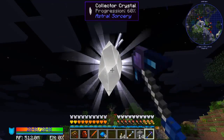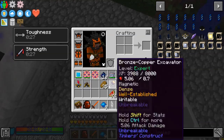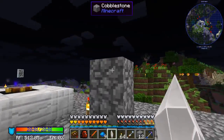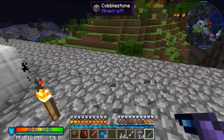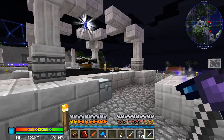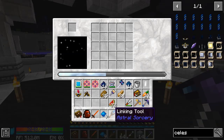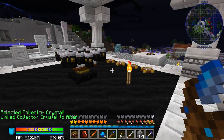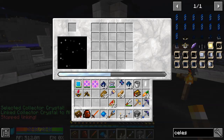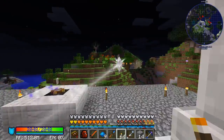I believe you can pick these up — yes, you can. The ones that are under the altars when you start the mod, you can't pick those up; if you try to mine them they just break. But the ones you craft yourself, you can keep and use as you see fit. As you'd expect from a Collector Crystal, this does generate starlight, and we can use our linking tool to link it to the altar. That did increase our starlight available at the altar just slightly — you can see the little beam connecting it.